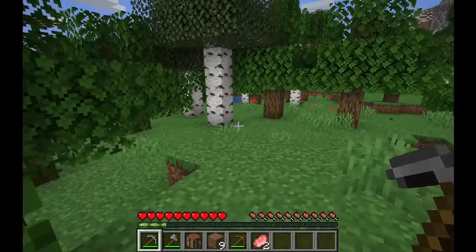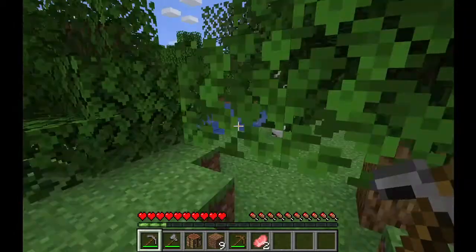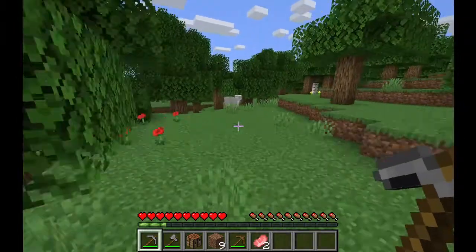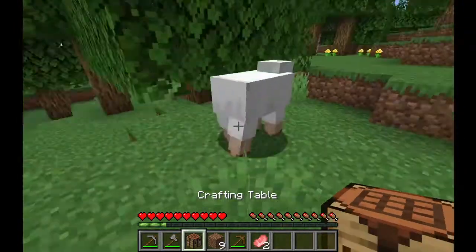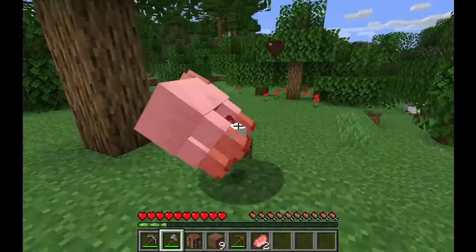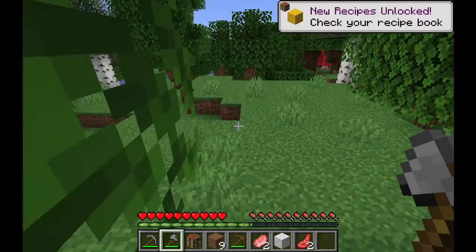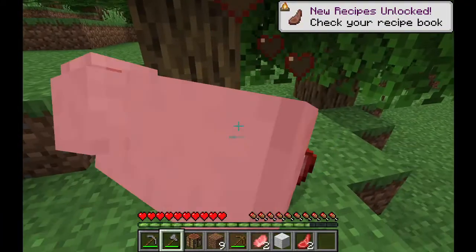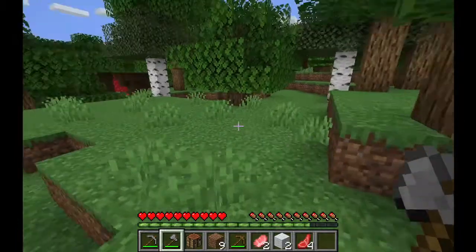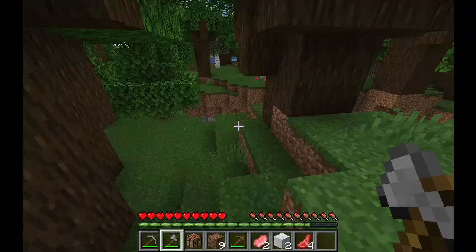We could just mine straight down or we could go try and find a cave. Here's a little water pit — not a cave though. Sheep! I need sheep for a bed. I killed the sheep. Then I saw another sheep — a mushroom in a dark oak forest.